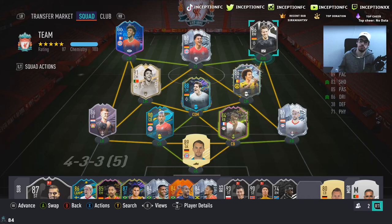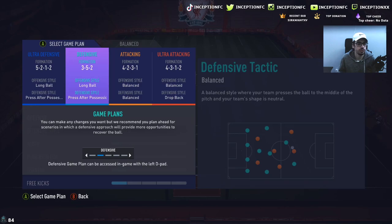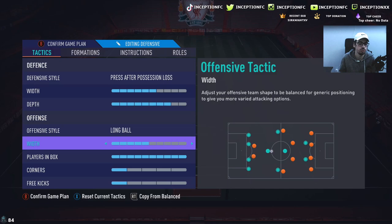Three-star weak foot, but he's right-footed. We'll use a 3-5-2 for some instructions out of him, with press after possession loss.